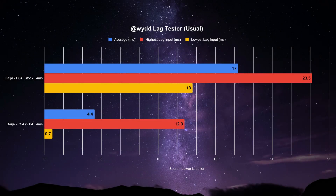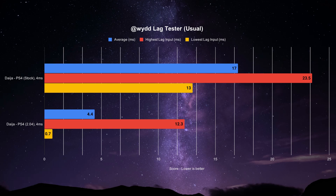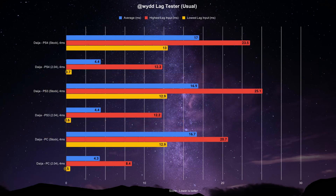First up is the PlayStation 4 mode. Under normal circumstances when plugged into a console or PC, the polling rate of the stick is set to 4ms, referred to by Wide as usual mode. The Daija averages at 4.4ms of lag and correctly inputs within the frame 74% of the time. The stock firmware averaged at 17ms and only 4% of those inputs triggered on time. The PlayStation 3 and PC modes get the low latency treatment as well, scoring similarly — they were previously victims of the latency issue, but not anymore.